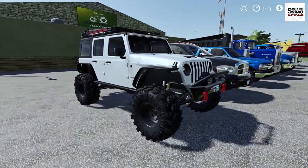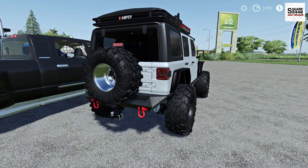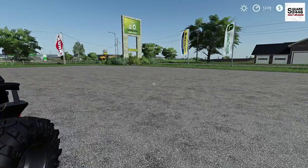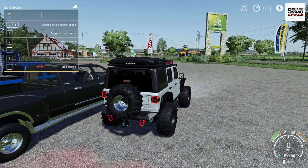Doing a full walk around, this thing looks unbelievable with almost every single option on it. It does have a dynamic suspension which is great. This is probably one of the best off-road SUVs currently in Farming Simulator. On the inside, the top speed is 136 miles per hour.